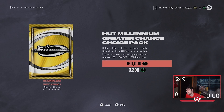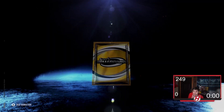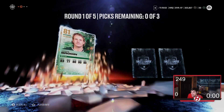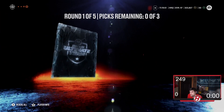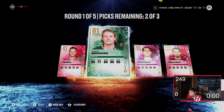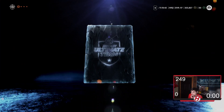Alright, here we go — HUT Millennium Greater Chance Choice Pack. I know Thrash has opened a lot of these and he's gotten some good things, but he's also gotten nothing. First round: Jonathan Taves, Jonas Brodine, Georgiev, and Nico Heischer. Not many high-end cards here in round number one, but usually you don't expect too much from round one.